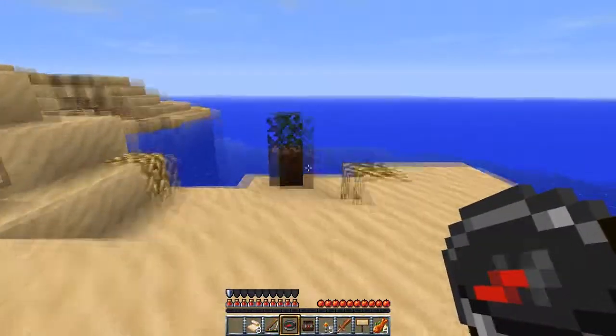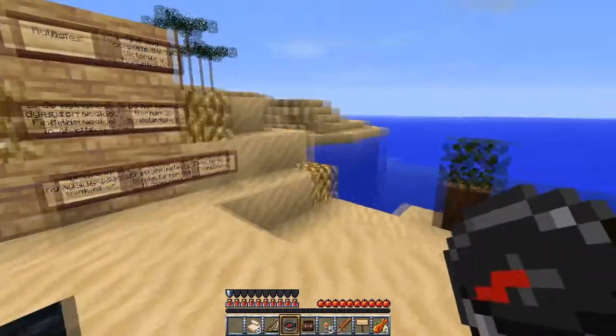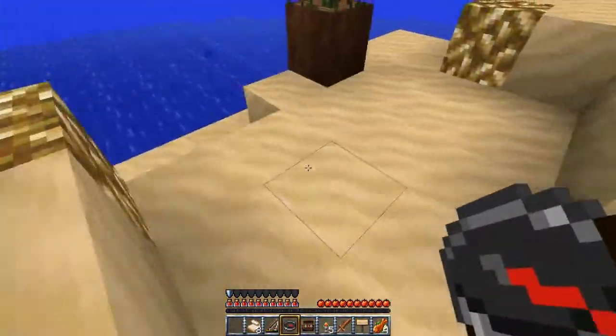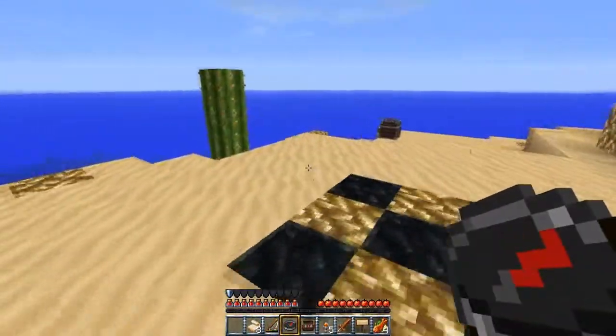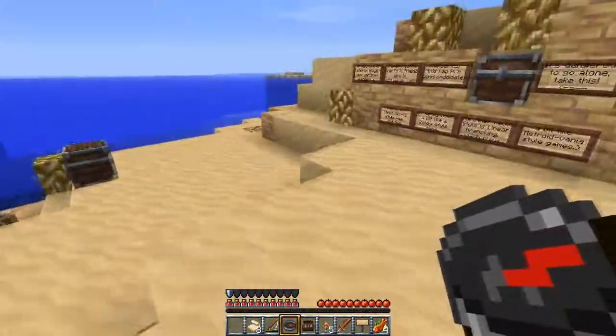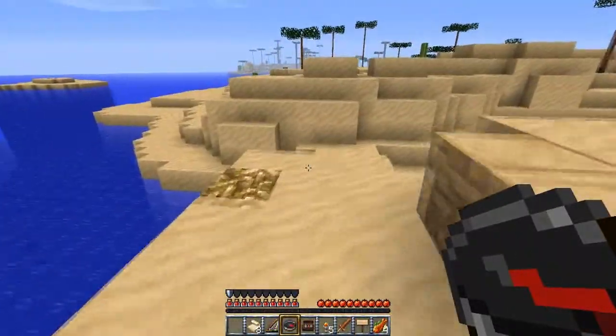I guess there are some boats too. I'm not going to touch these trees this episode because I don't want to mess that up and not have trees — that's not good. Is there dirt under there? No. I guess we've got to find dirt first to plant trees on, if that makes sense.